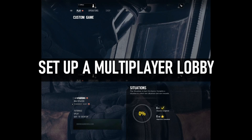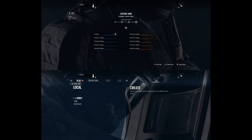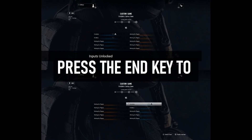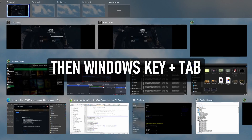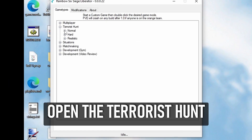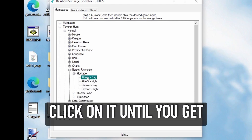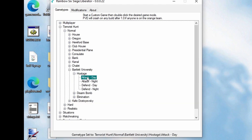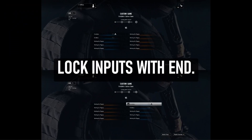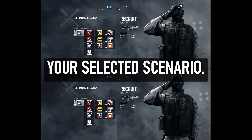Set up a multiplayer lobby like before and move everyone to the blue team. Press the End key to unlock inputs, then Windows key + Tab to R6 Liberator. Open the Terrorist Hunt category and select a map. Click on it until you get the confirmation message. Windows key + Tab back to your primary desktop and lock inputs with End. Start the match and you'll jump straight into your selected scenario.